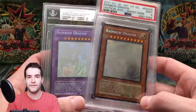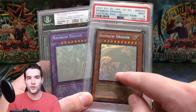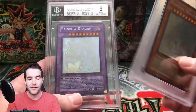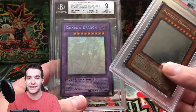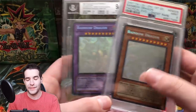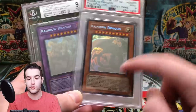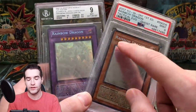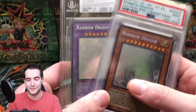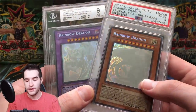We also have the Rainbow Dragon ghost rare and the misprint Rainbow Dragon ghost rare. The regular Rainbow Dragon is from Tactical Evolution. Then there's a misprint one from Gladiator's Assault — there was not supposed to be a Rainbow Dragon in that set; it was supposed to be Chaos Neo, but they put Rainbow Dragon's name on it instead. There's also a third error where the card has Rainbow Dragon's effect and artwork swapped. They messed it up in every way possible — I want to get that one eventually. A really cool duo right here.